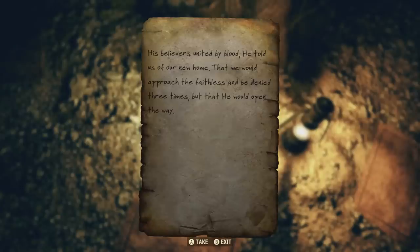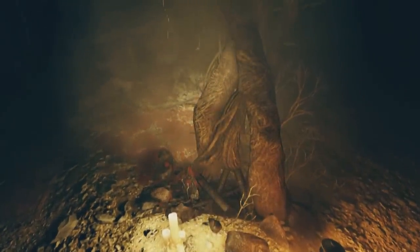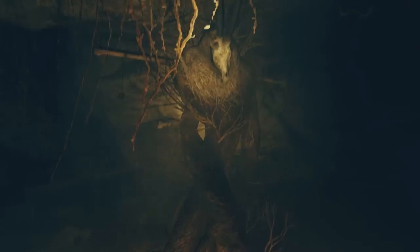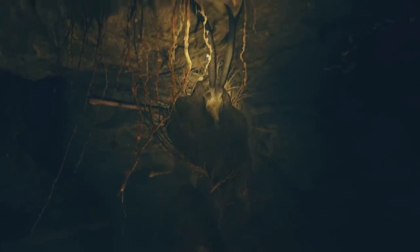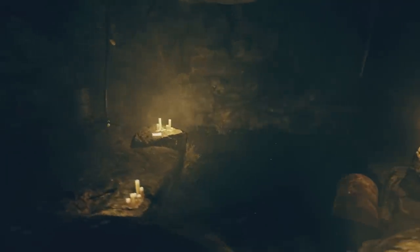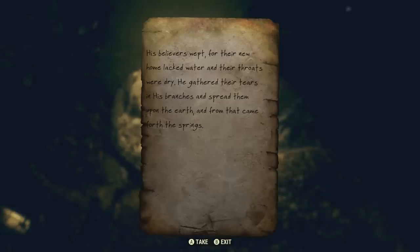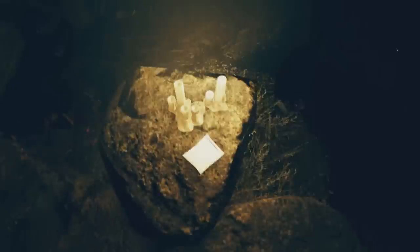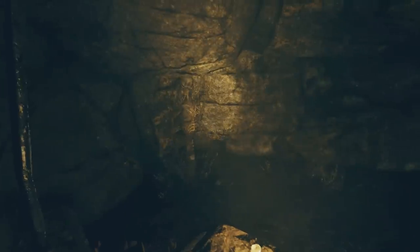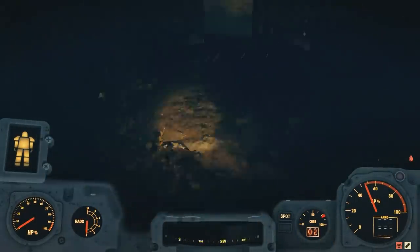The note titled 'His Home' reads: 'His believers, united by blood — he told us of our new home, that we would approach the faithless and be denied three times, but that he would open the way.' This connects to the terminal log, where the mysterious woman kept returning to the mine until she finally found her way in. The next note, 'His Springs,' describes him gathering his believers' tears in his branches, spreading them upon the earth, from which the springs came forth.